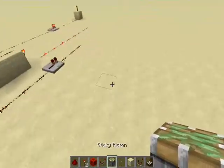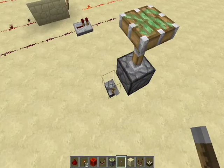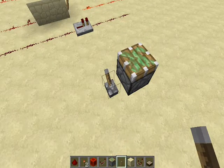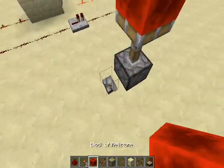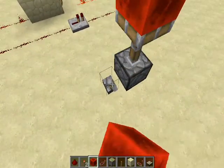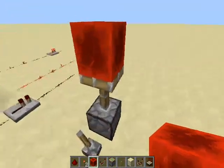The next thing is the piston — a simple device. Power on, it turns on; power off, it turns off. It can move a block. And we've actually discovered something — is this a bug?